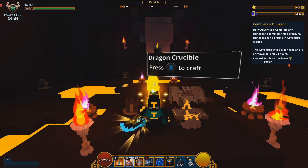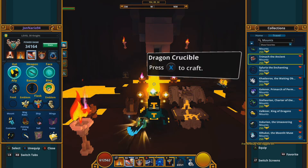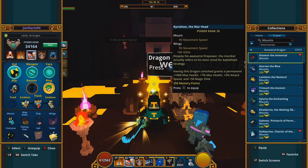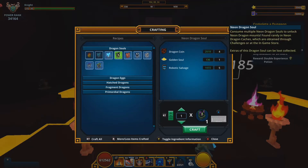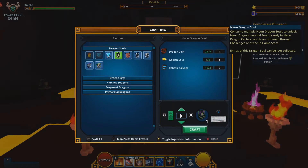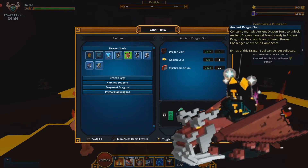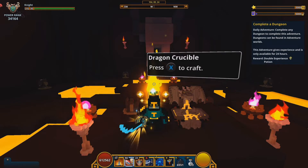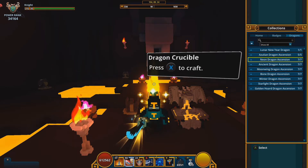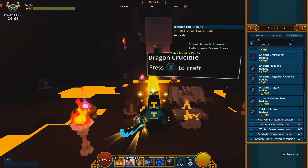The Neon Lord dragon is almost the same as the Azulean dragon. The Neon, Ancient, Moon, Wind, Bow, Winter, and Starlight dragons are all obtainable from the dragon crucible. For the Neon and Ancient dragons, you need 90 souls to get the dragon and 100 to get the stats. You can track progress in Collections > Badges > Dragon Ascension.